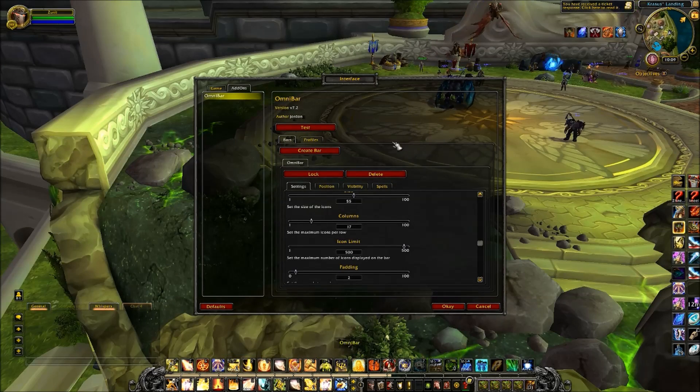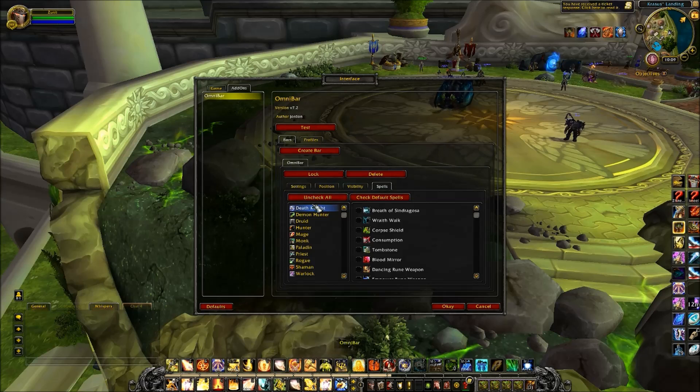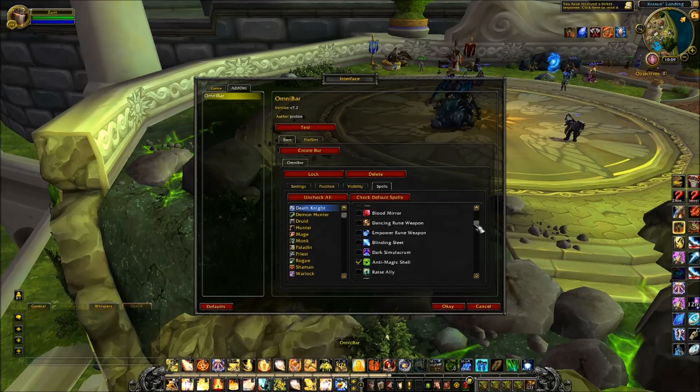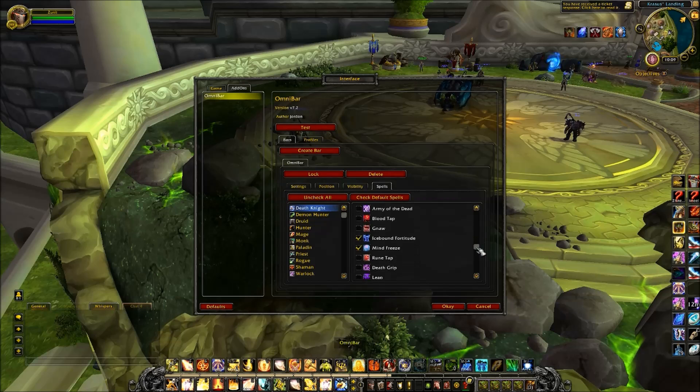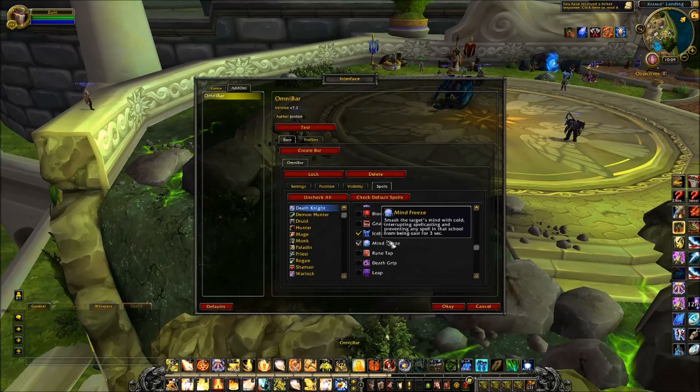Now you should click the spells tab to customize which ability cooldowns you'd like Omnibar to track. Starting with the death knight, we'll be tracking anti-magic shell, icebound fortitude, and mind freeze.